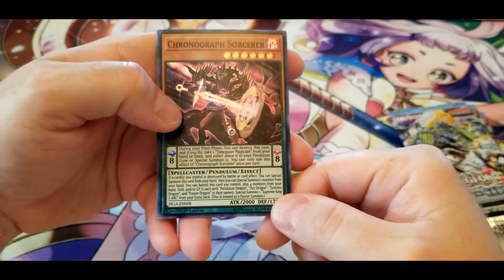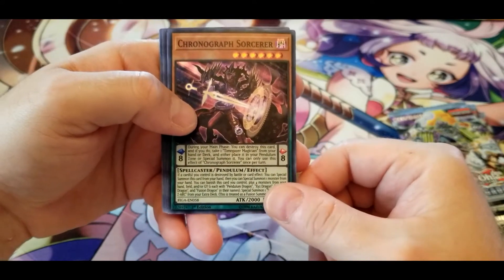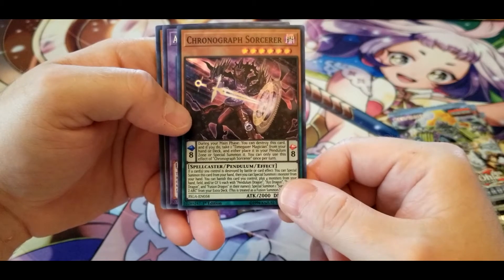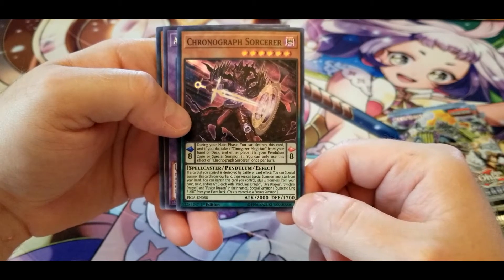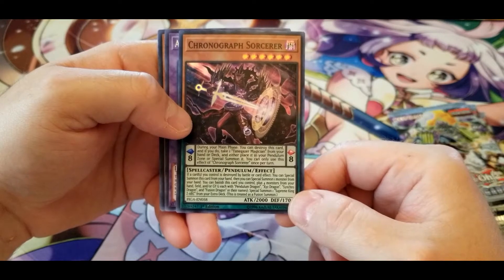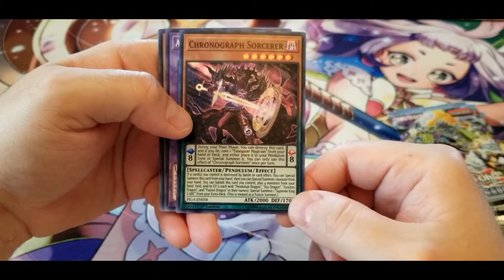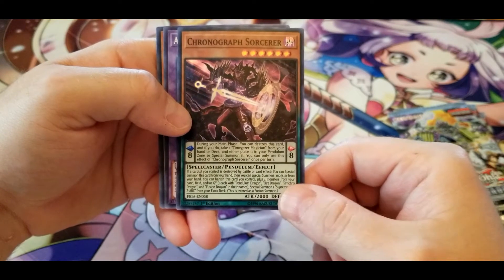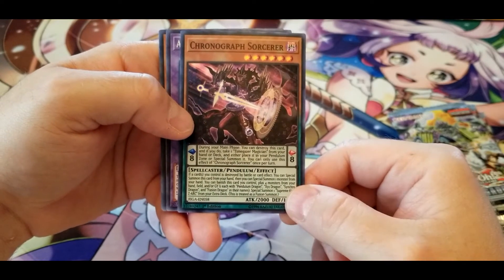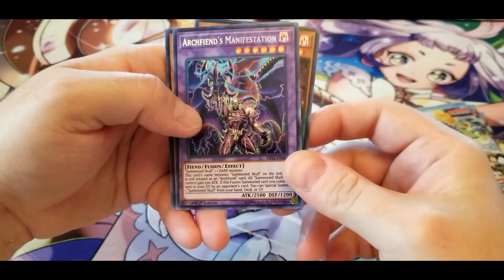Not sure how good Chronograph Sorcerer actually is, but I pulled quite a few Supreme King Z-ARCs in the Legendary Summoners box. It's hard to get out, but if you can get it out — congratulations, you basically won.